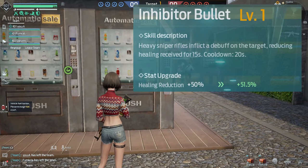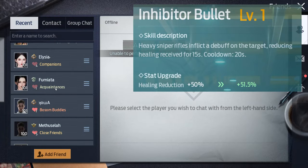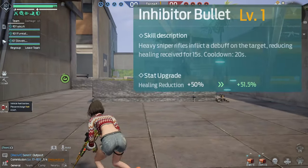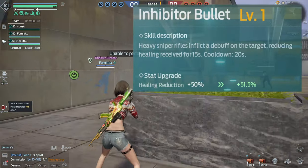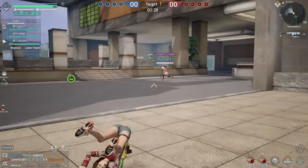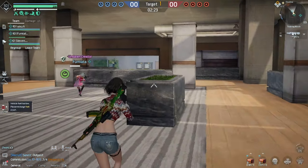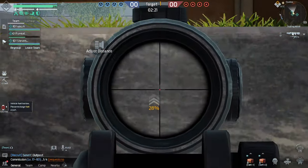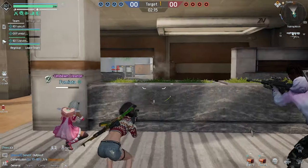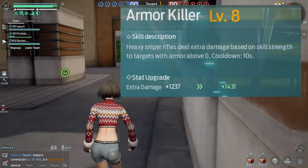Inhibitor Bullet I probably wouldn't even upgrade. The heavy sniper rifle inflicts a debuff reducing healing received for 15 seconds with a 20 second cooldown. Healing reduction at 50% sounds decent, but there's always a healer on the team that can instant heal anyway, and each level only adds one percent extra healing reduction. Just leave it at level one.